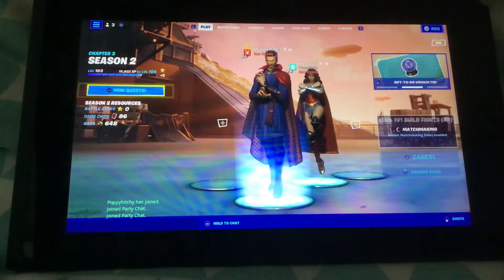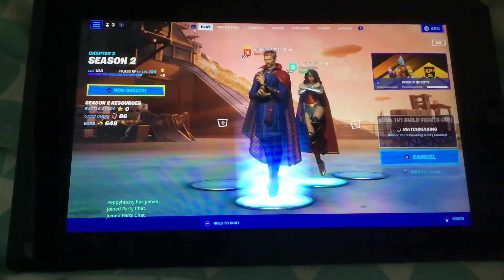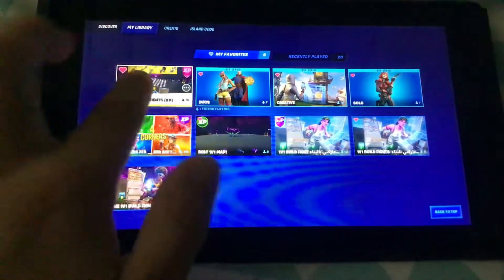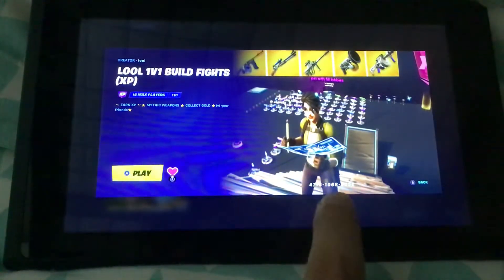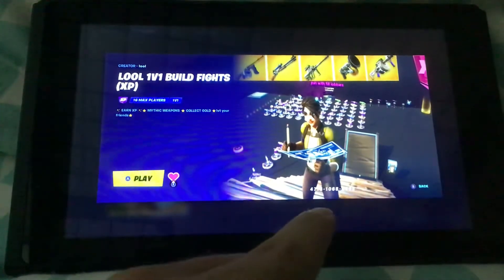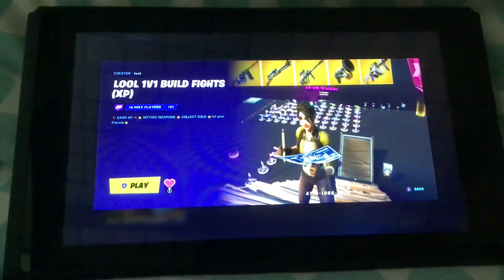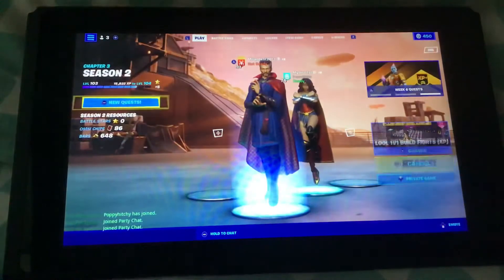What's up guys, welcome back to my channel. Today I'm going to be showing you an awesome XP glitch. I'll show you the map code right now — you can see it right here. It's 4716-1068-8202. That is the map code; you can just type it in under island code.